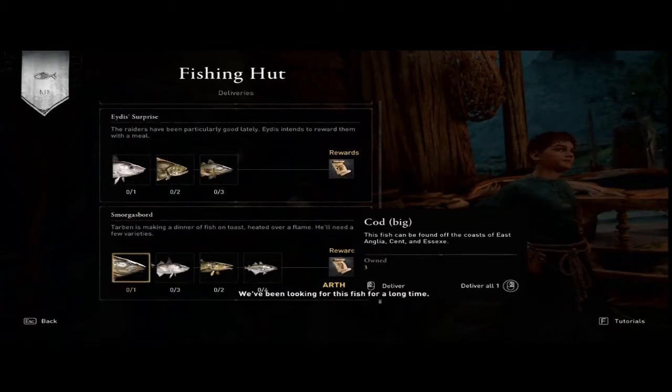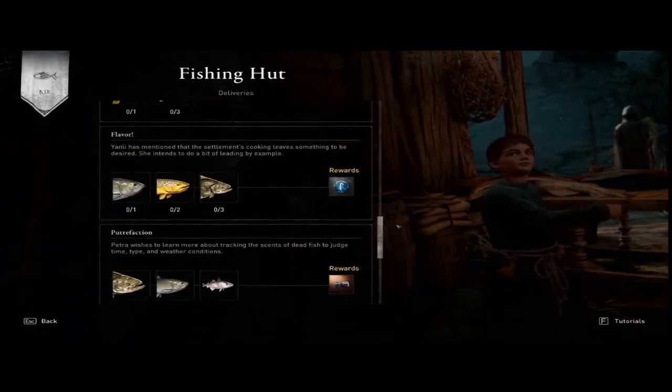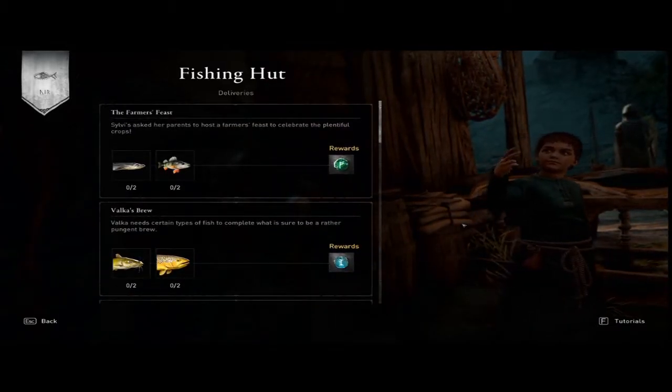On PC at least, the hotkey is N, or you can pull up your radial menu to pull out fishing. From the fishing hut you can also get different rewards — you catch fish and they'll be highlighted in gold, and you can click on them to get in-game items or cosmetics.